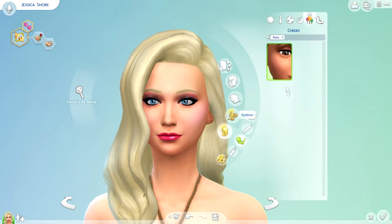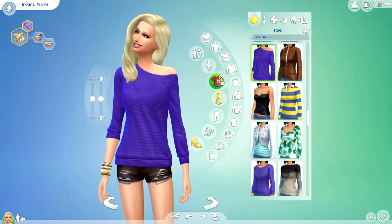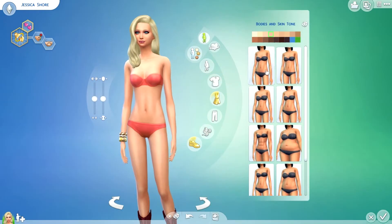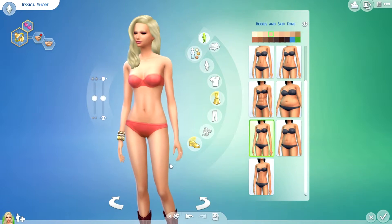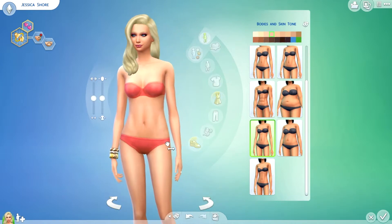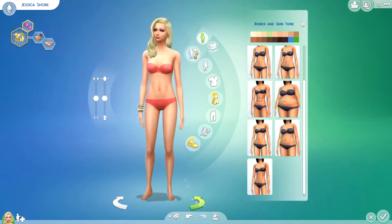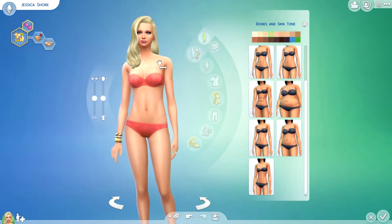Now for her body shape — I'll take her clothes off. I think I'm just going to choose one from here and then go from there. I think that one looks good, so I'm just going to make her a little bit bigger — pretty much just making everything just a little bit bigger. I think that's good. Get rid of those boots, make her feet smaller, and her legs bigger because they were too small. I think that's good.